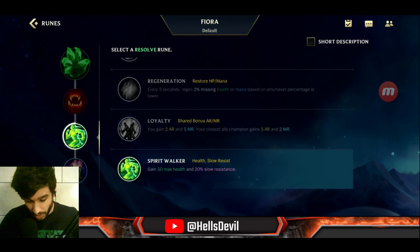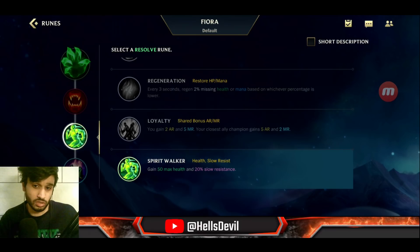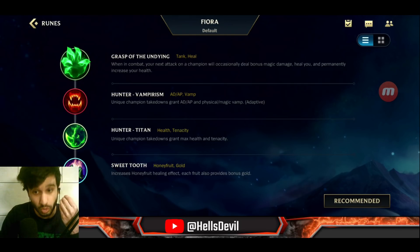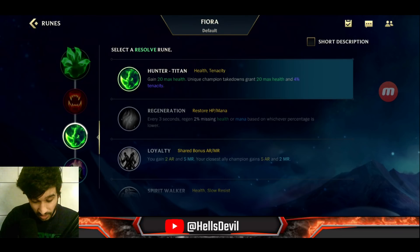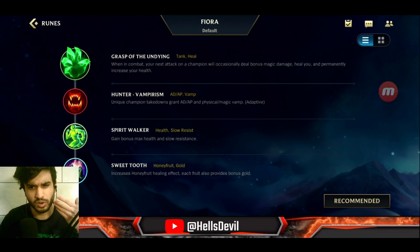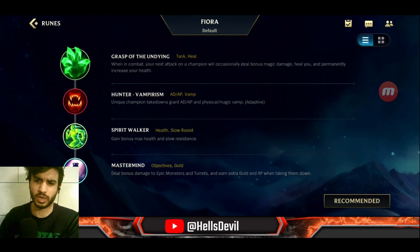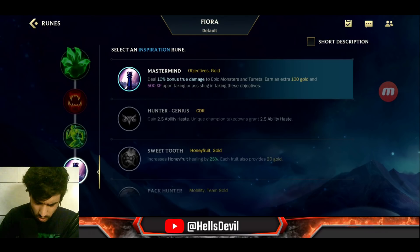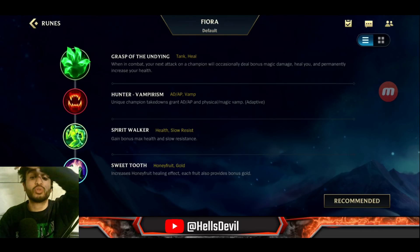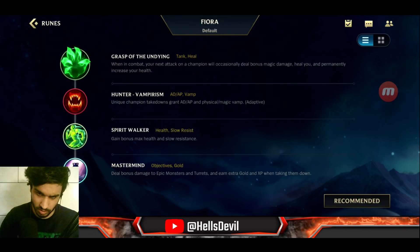Take Brutal when starting out on Fiora, then switch to Hunter Vampirism once you get good. After that I run Spirit Walker — slow resistance is really nice when you're chasing enemies, plus bonus health. Hunter Titan is another option for good players since kills give you tankiness and tenacity. For the last rune, Sweet Tooth is excellent — it heals you and gives gold from honeycombs. Mastermind is an option if you're committed to split push.